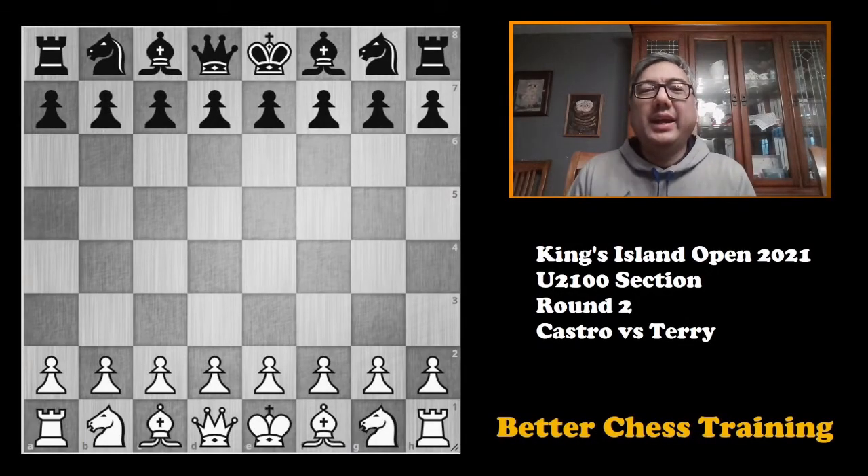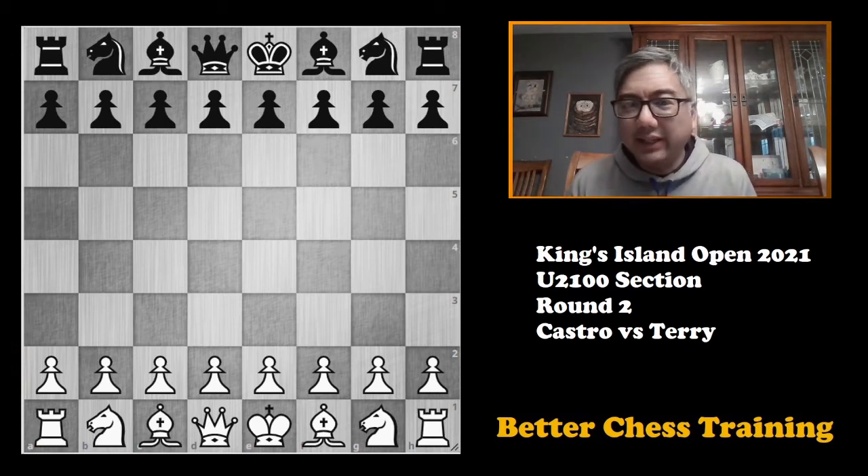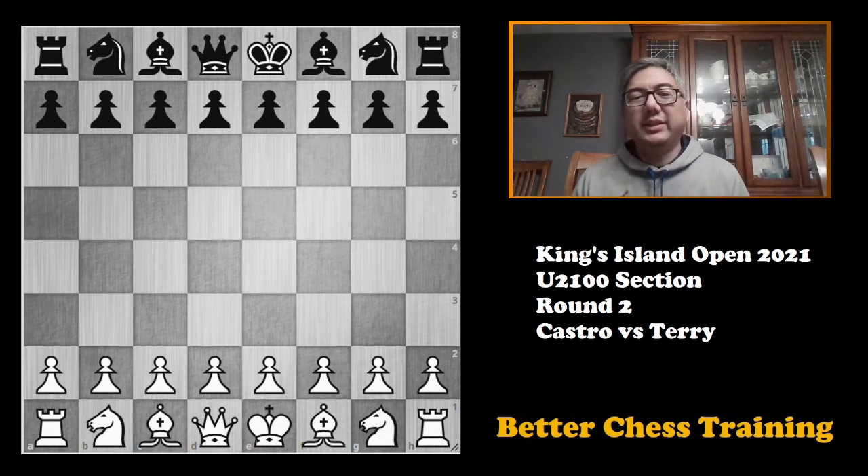Hey guys, this is Brian and in today's video I'm going to share my second round game from the 2021 Kings Island Open, where I played in the under 2100 section. As a recap, round one I lost against Robert J. Fisher, who was an expert. Here I'm playing a gentleman named J.W. Terry, rated around 1650, so I have a couple hundred points on him and actually felt like I was going to do well. Let's get started.